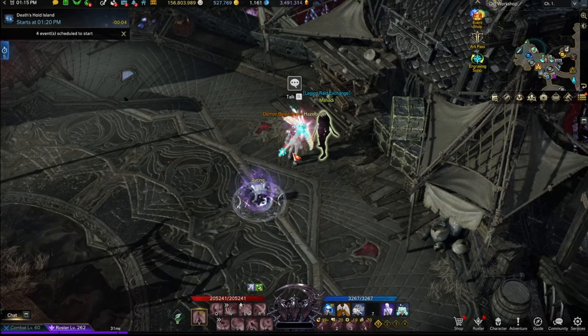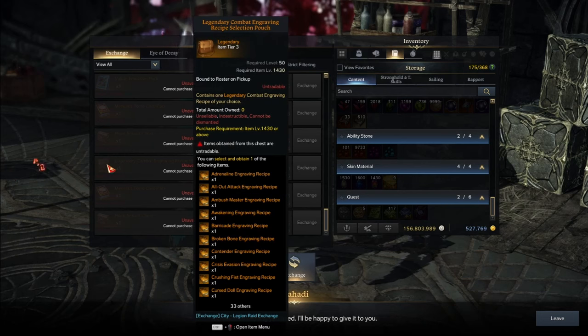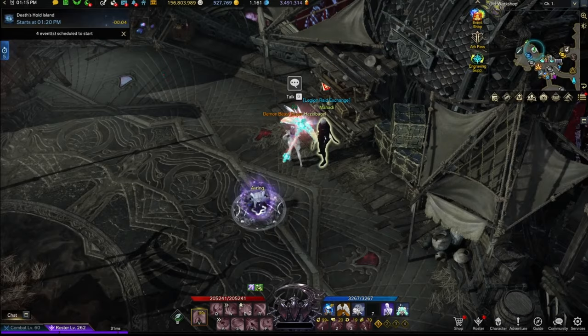If you are a veteran, you most likely claimed this book already — the Legendary Combat Engraving. But it doesn't hurt to check. New and returning players should definitely check, since there are so many things happening in Lost Ark and you could have simply missed it. Make sure you check the Legion Raid Exchange NPC.